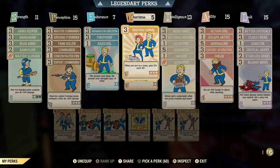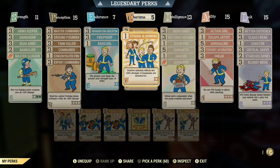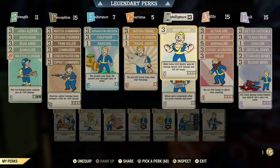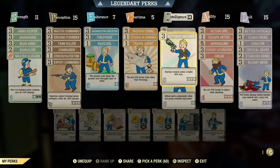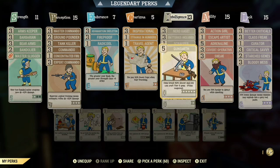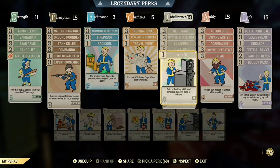Charisma is going to be Inspirational 2 for a 15% XP bonus, Stranger in Numbers, and Travel Agent so you spend fewer caps while traveling. For Intelligence, you'll have Nerd Rage, Batteries Included, Scrapper, Gunsmith, and a level 1 Hacker.